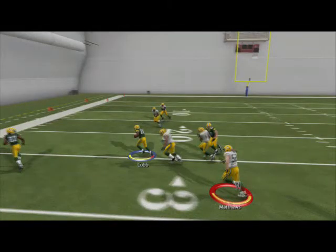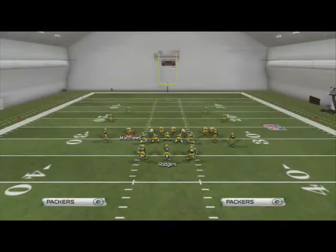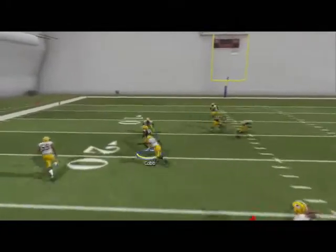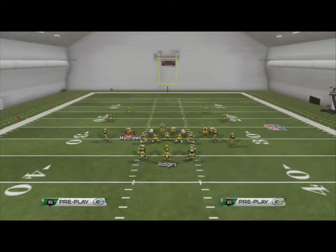The next read on this play is the drag route to Randall Cobb. Against most coverages, that's going to be open — just pass lead it to the left and move up field. In a situation where they may be in man coverage, we'll take a look at this: one step, snap, go — and now we're just going to pass lead it up and you see he's going to get really good separation. So that's a really good option for our second or third read.